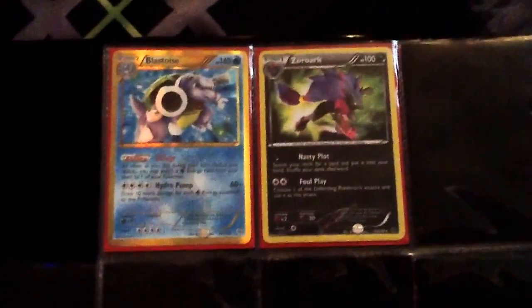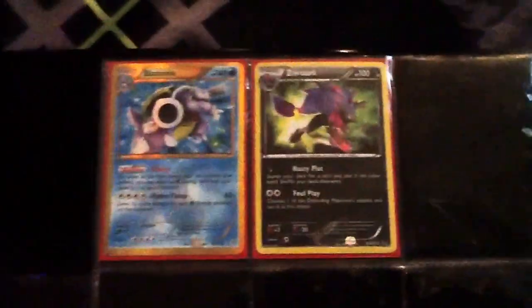We have two Terakians, three Trestnot promos, three Xernius promos, and two Secret Rares. The Secret Rare Zoro arc is not up for trade because I'm already trading that.